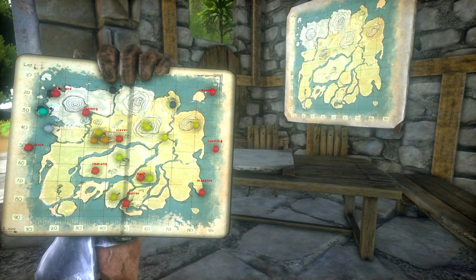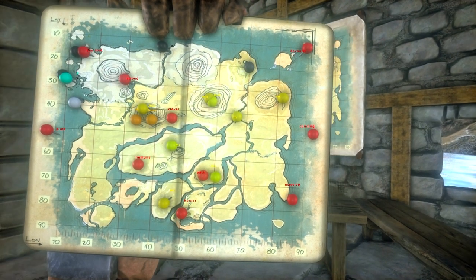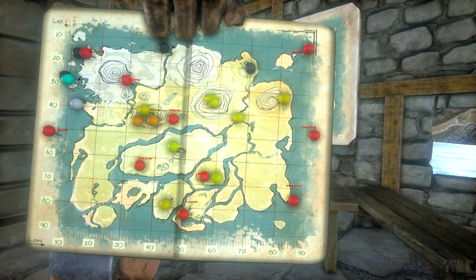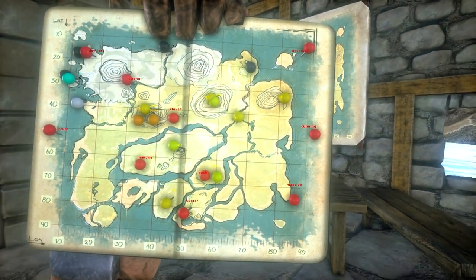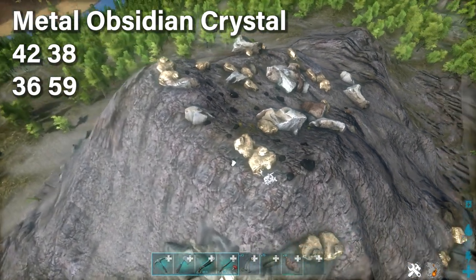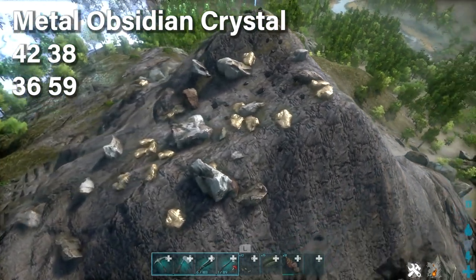Now let's talk about different resources you can find on the island map. You can see my map with pins of all the resource locations — I recommend you do the same. When you have the map open by pressing minus, press Y to add a marker to the exact location of different resource nodes. For metal, obsidian, and crystal, coordinates 42, 38 and 36, 59 are really good locations.